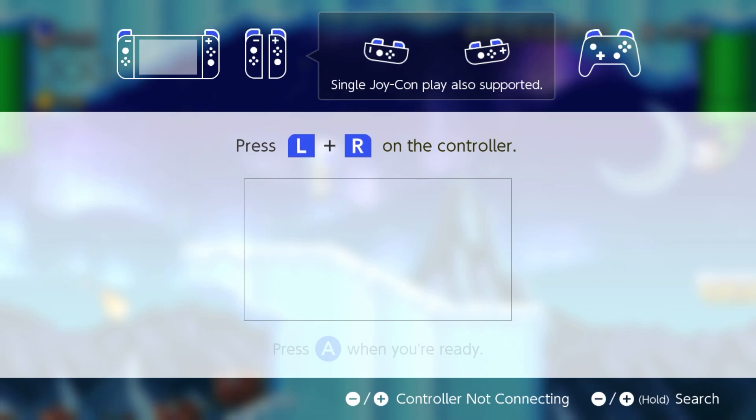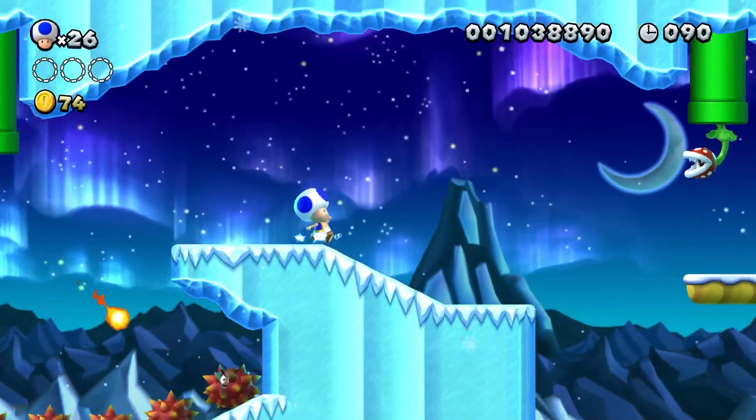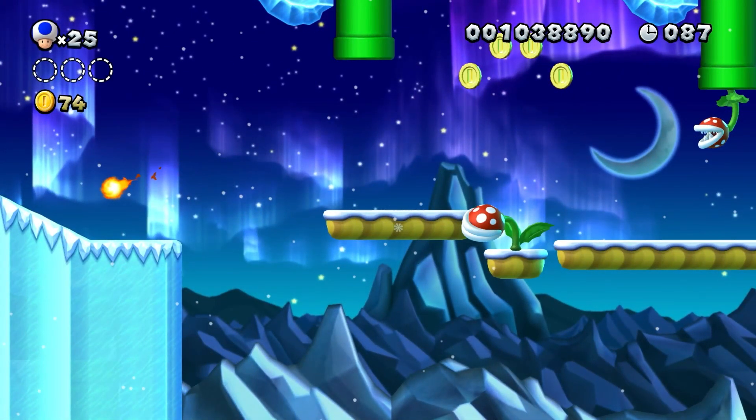There we go, so that's one end. Where's the other end? Here we go. We're using a PlayStation USB-C controller to charge our Switch controller. And somehow that failed to activate.